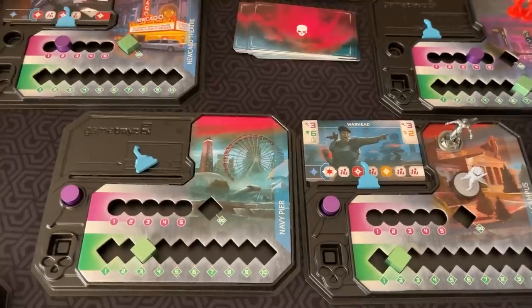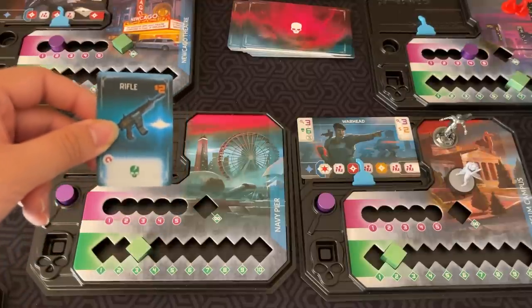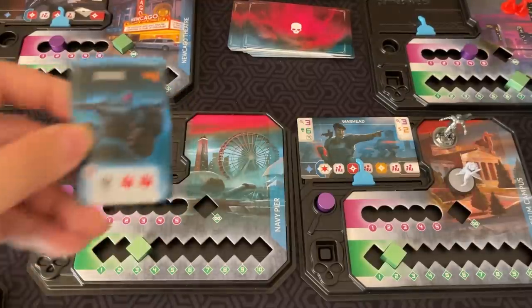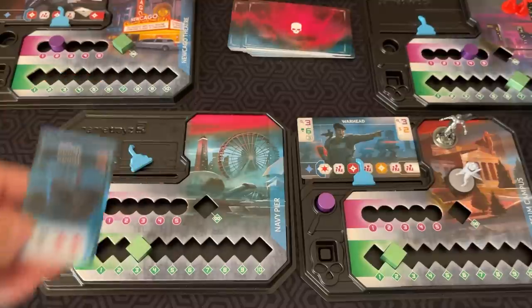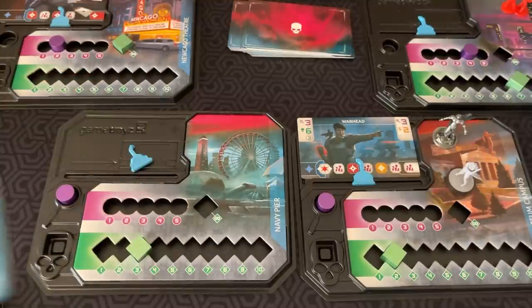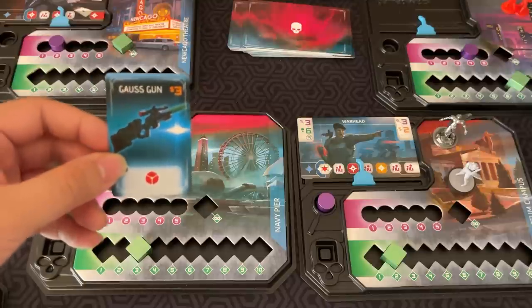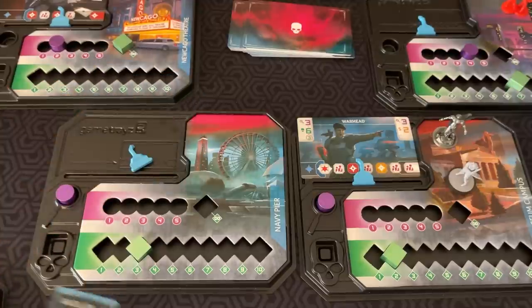Then everyone can purchase equipment. This rifle, once per round, you tap it and use it as a free skull. This drone lets you tap it to kill two red guys in any city district. The Gauss Gun gives you an extra red die to roll — that's also important because Steelheart can actually steal dice from players. The motorcycle gives free movement. They all give you little perks and benefits.